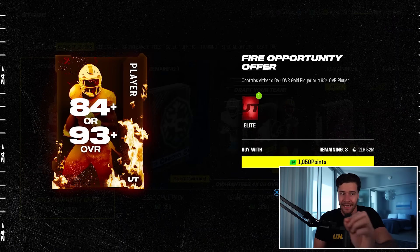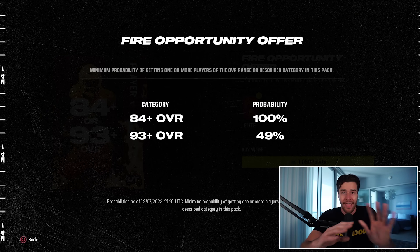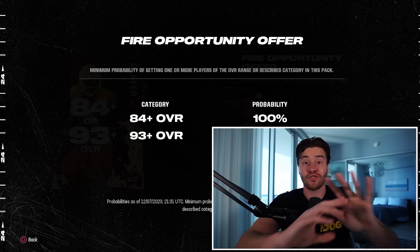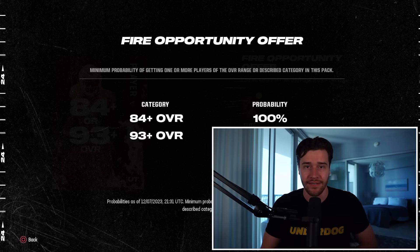The Vita Vea in this scenario was a fire opportunity offer. This was a pack EA Sports put in the store yesterday and it gave you either a 93 plus player or an 84 plus overall player. Kind of a crazy gamble, but there was a 50% chance at pulling a 93 overall. So many people got 93 overall cards and the market absolutely tanked.